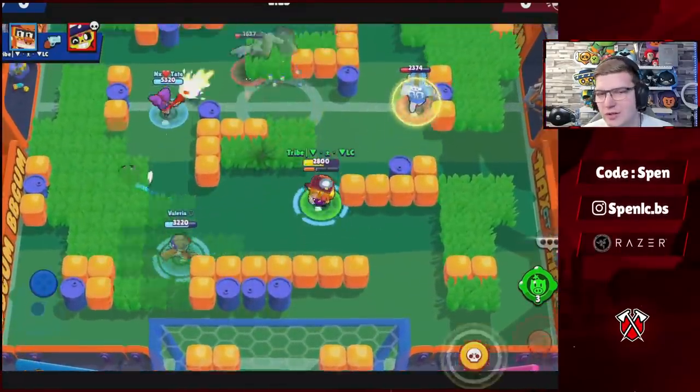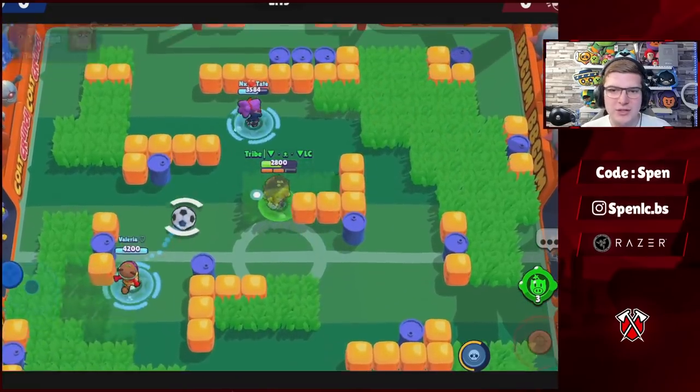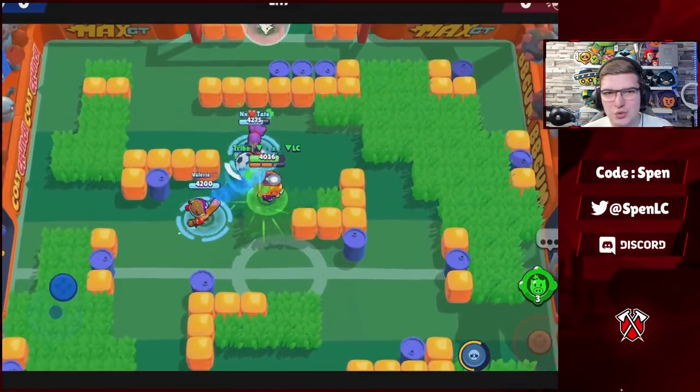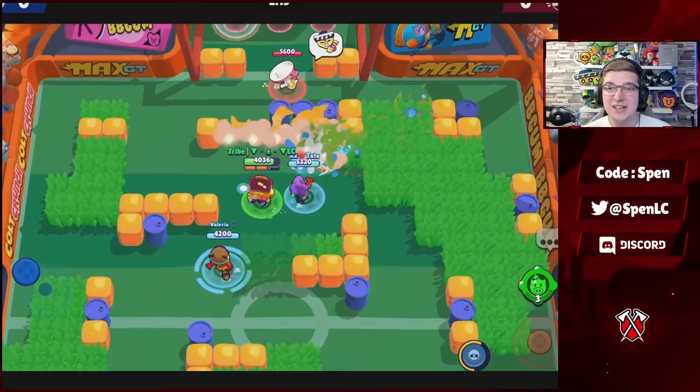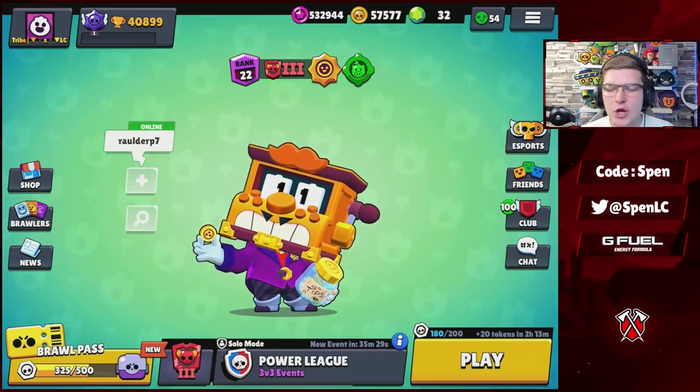Lastly, Griff. He doesn't have two gadgets or two star powers yet, so there's only one of each to use. The gadget is actually pretty good at opening up the map — definitely an underrated gadget. His star power allows you to shoot basically faster as well. Those are the best builds for Griff.